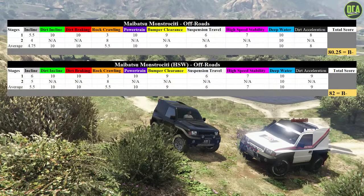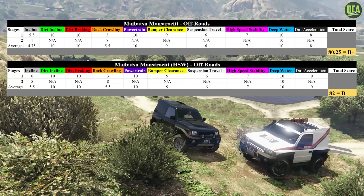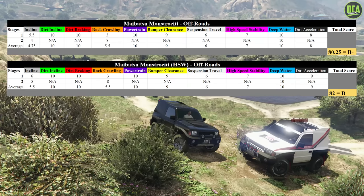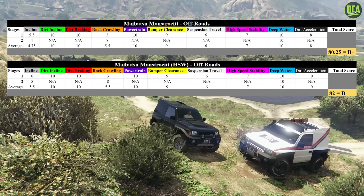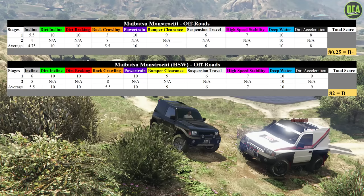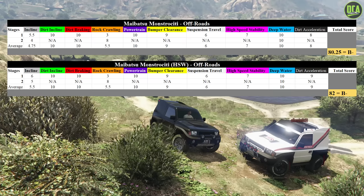Here are the off-road capability scores for both the regular and the HSW Monstrosity. The scores are pretty much exactly the same throughout, with the exception being the first and last obstacles, which benefit from the extra power the HSW upgrades provide. These are extremely respectable scores considering how small this vehicle is and its lower ground clearance. For comparison, in terms of overall score, it rivals the Squatty and the Sand King SWB, which is extremely impressive.